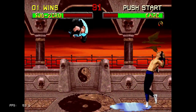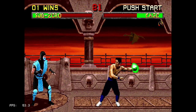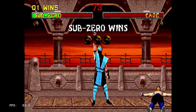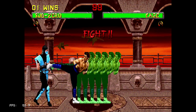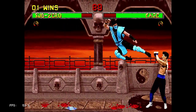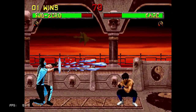The controls are default to a familiar setup. Square is the high punch, triangle is the high kick, X is low punch, circle is low kick. And the block button is L1, so I'm sure PlayStation owners are familiar with that layout.